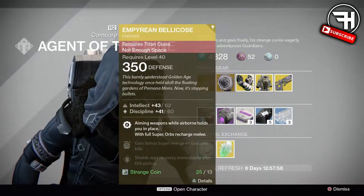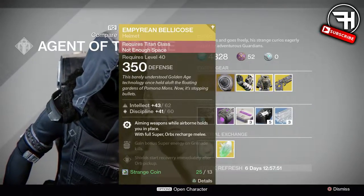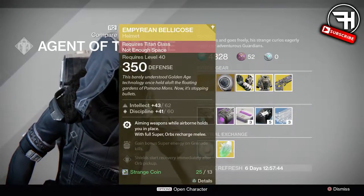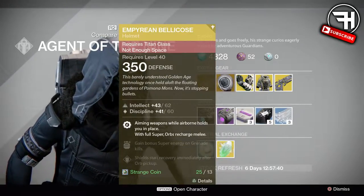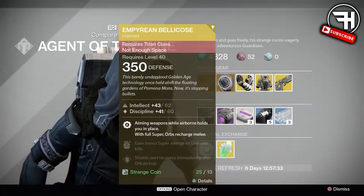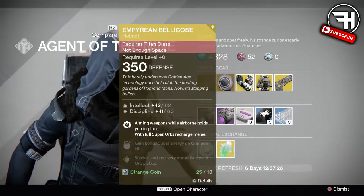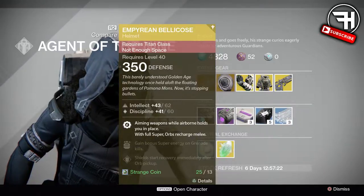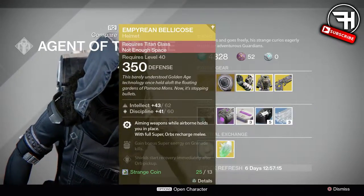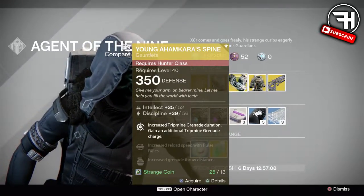Starting off on the gear, the Empyrean Bellicose — wow, I said it right again. The roll on this is actually 91%, so it's not exactly great, but it is the best percentage roll out of any of the stuff here. I actually quite like this one — it's a helmet I used to use a lot back in the day. I would couple this with Icarus and it would be really good with hand cannons. This one holds you in place mid-air while aiming, and coupled with Icarus it's really, really good. I like to run full intellect and discipline rolls — I usually skip strength altogether because I'm never close enough to get a melee kill. Like I said, it's a 91% roll, so it's decent. I did pick this one up this week, and I actually quite like it — it's a cool looking helmet as well.